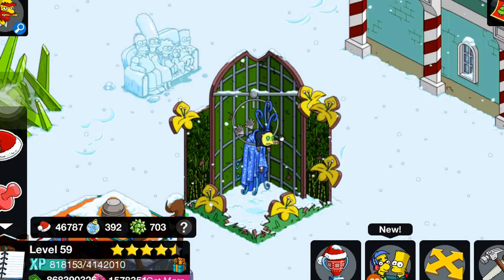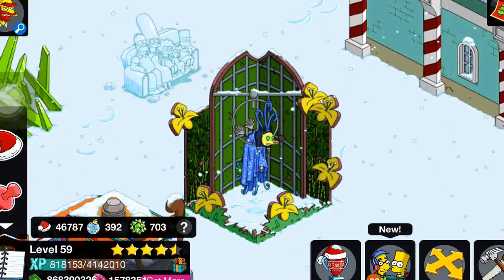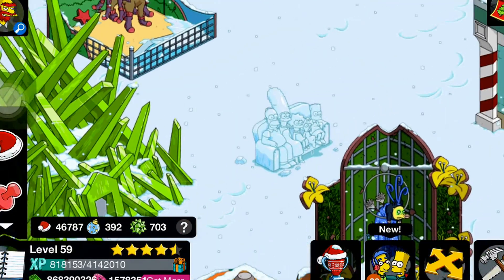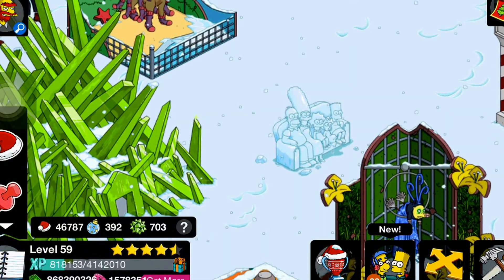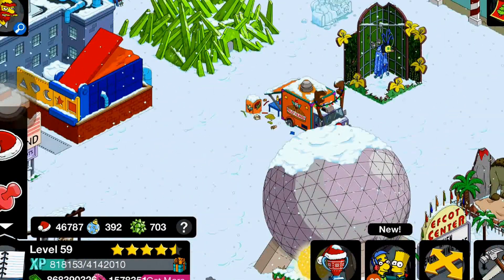We have this little pig item — I forgot what it's called. I think this is an item that can be purchased with donuts, but I don't think it's worth it, I don't see anything cool about it. Then there's the little ice sculpture — that one is worth it, you guys have to get that.